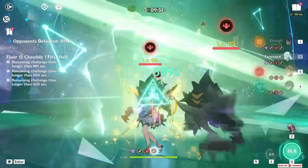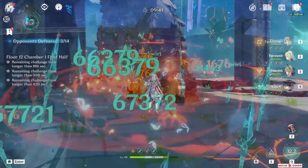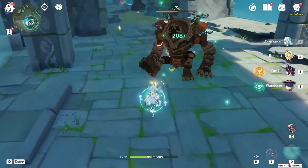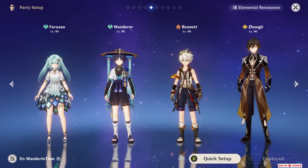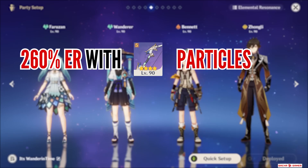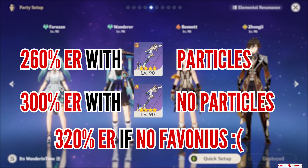You don't use Farazon for personal damage — she's a buffer and perhaps a battery as well. Sadly it's even worse than you think. She will only generate particles after hitting an enemy with her charge shot powered by her skill, so there's even a chance you could miss it, and all you get are 2 measly particles. Her burst cost is 80, so when using her with Wanderer she needs about 260% Energy Recharge assuming she catches her Favonius particles. Without that, she needs around 300%, and without Favonius — we're talking about 320% ER.